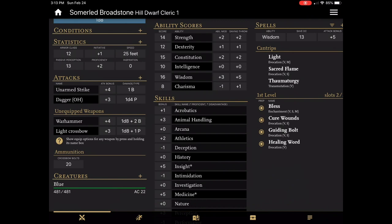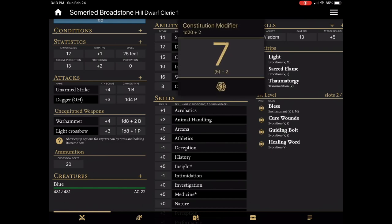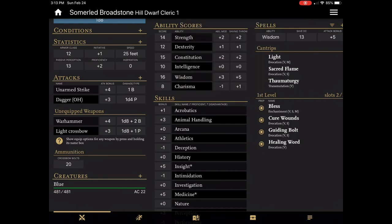Moving over to the next column, we find all of the character's abilities and skills. The section at the top shows us the character's raw ability score, their modifier, and their saving throw. These are tied to the dice roller if that's interesting to you. The app automatically adds your proficiency bonus to the appropriate saving throws for your class, and it increases automatically as you level up so you don't have to manage it ongoing — it just does it for you.